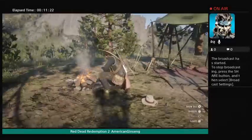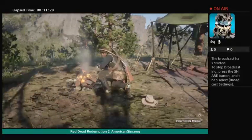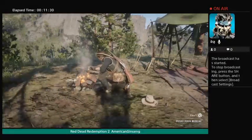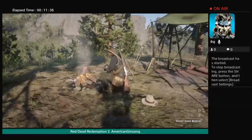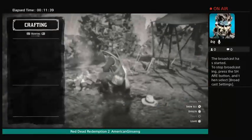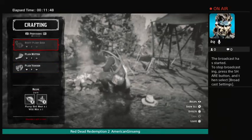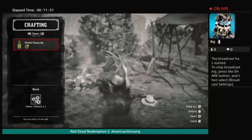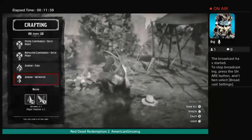If you want, you can craft here — horse medicine and more — by holding the button down. There are all kinds of things you can do: plain medicine, mint, snake oils, and you can make explosive bullets. I kind of like the flame arrows and improved arrow flight.